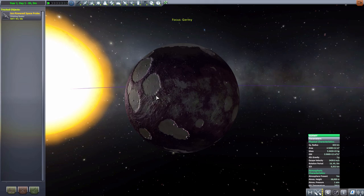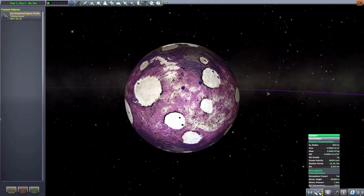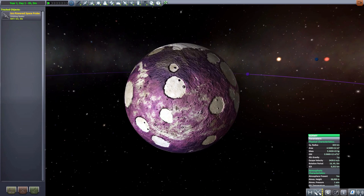The next planet we have is Jermi, which is a glorious purple color. I love the sort of flavor text for this thing. Basically, it is a planet that does have life — it has a lovely atmosphere, and it is home to a whole host of unicellular life. Thus the purple color. All the little microorganisms have apparently started making it visibly different, which is quite cool.